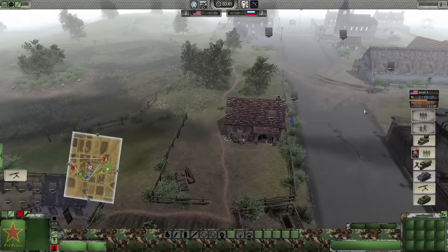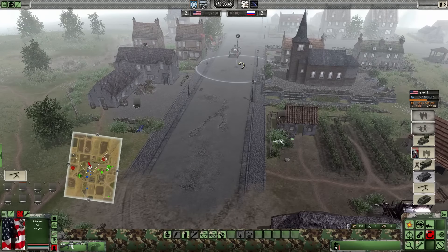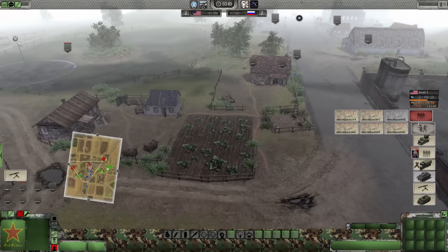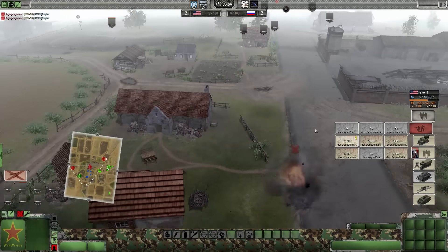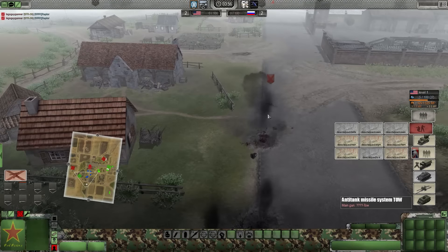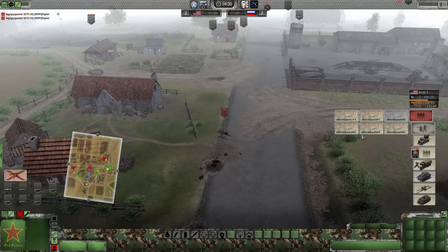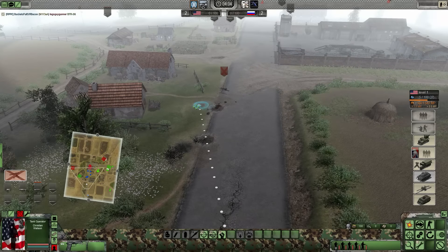I've moved up to spot those troopers. Looks like fire is being exchanged. Looks like he's already spotted my ATGM - it's already been de-crewed. I brought that up too far. All destroyed.